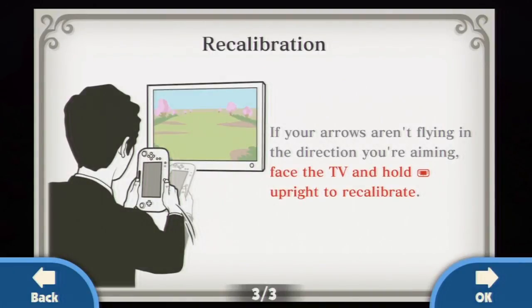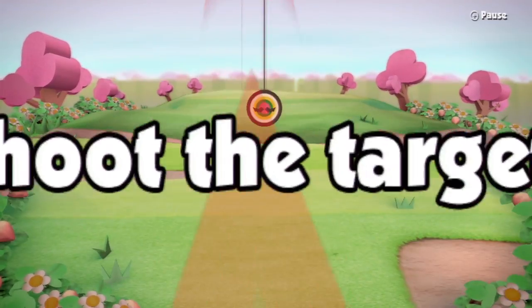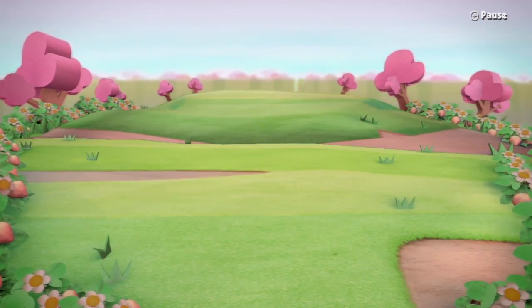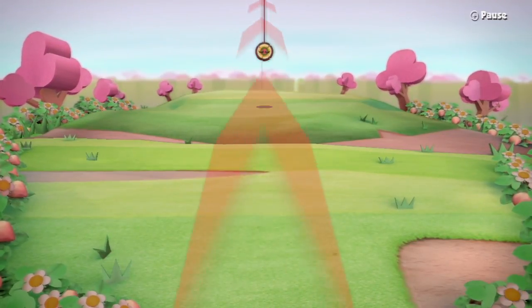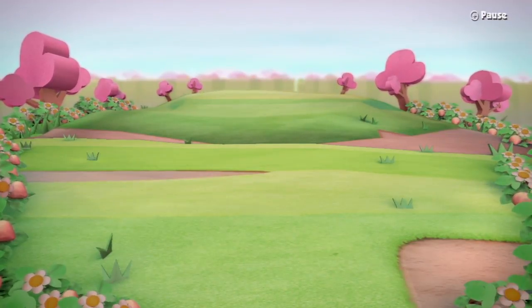Recalibration: if your arrows aren't flying in the direction you're aiming, face the TV and hold it upright to recalibrate. That sounds pretty fair. All right, let's shoot the first one — oh, there we go, that's pretty good. Let's shoot it again. One more. I guess this is like calibration or practice. Okay, we're ready. Here comes stage one.